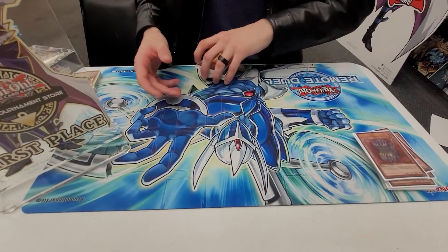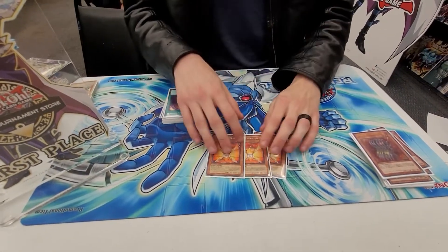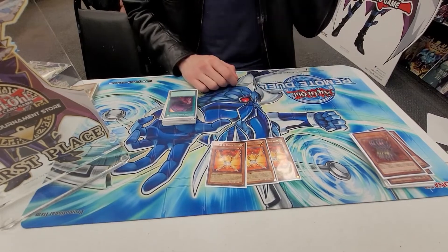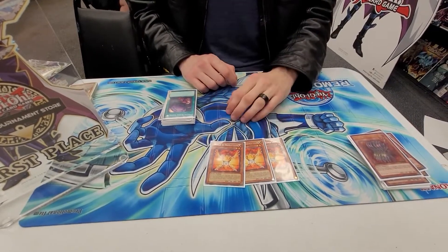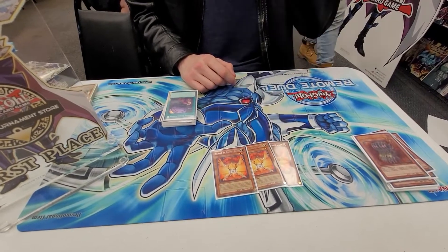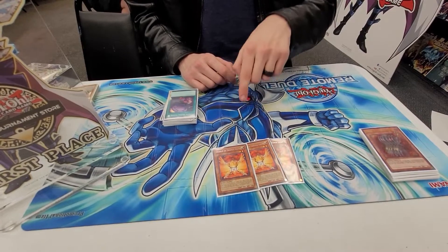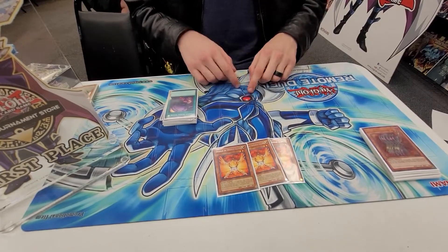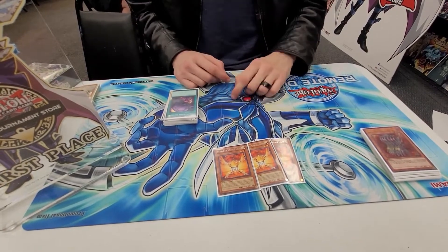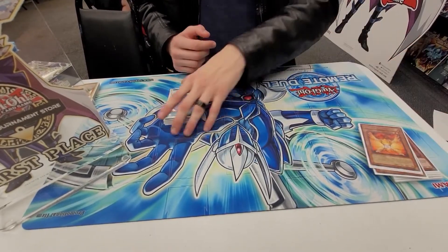The spiciest hand trap today — Orange Light. All of your Fluffal monsters are Fairies, so this is either like a Called by the Grave for you or just more interruption. There are a lot of times you can just sit with like a Dragoon, Orange Light, and a Scythe — so you have two negates and then a pop on their turn — and that's enough a lot of the time.